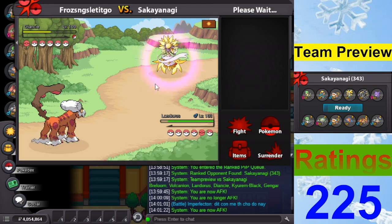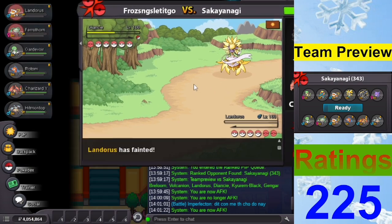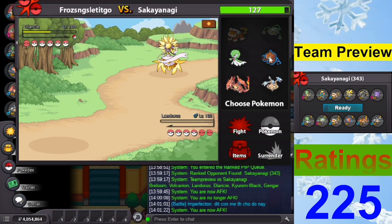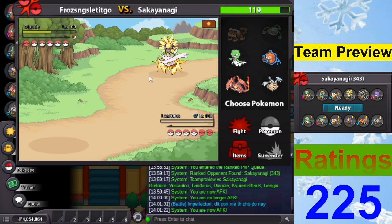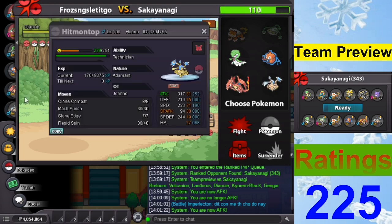Three Earthquakes now, Landorus is still alive. Diamond Storm — oh why did you die? Yeah, that was a crit. What do I do now? Moonblast: 86 to 102 damage. I don't think I survive that.